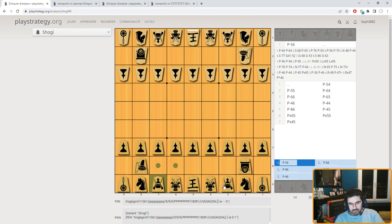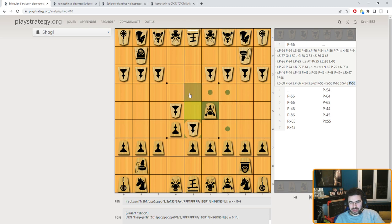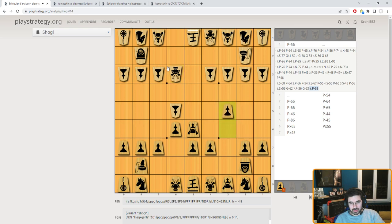You have two silver generals. The silver general can go to the three squares in the front and the two diagonally on the back. You also have two gold generals. The gold general can move everywhere except the two behind diagonally.